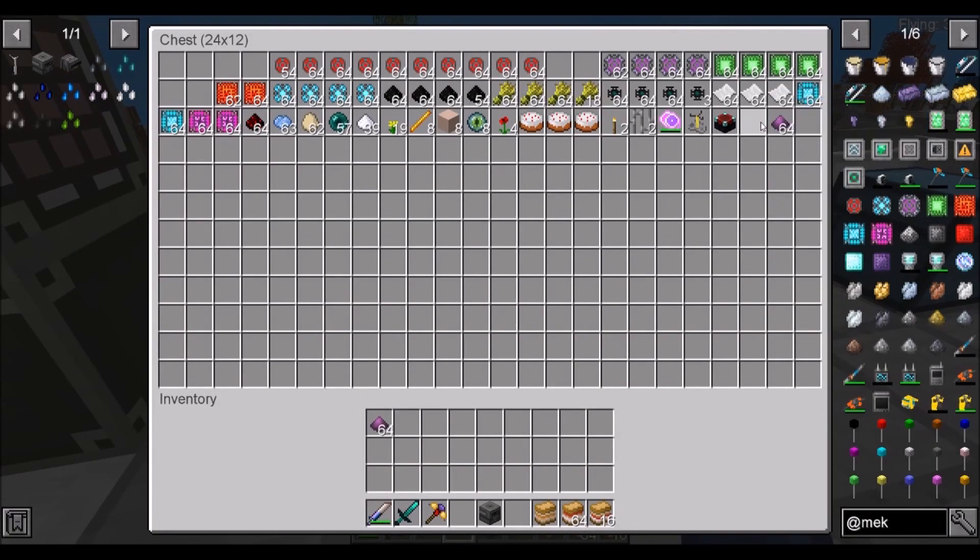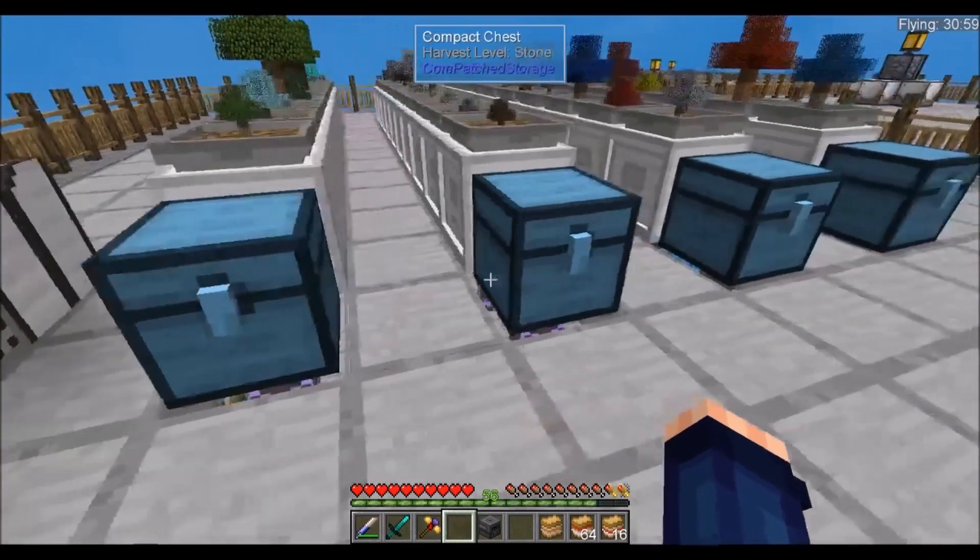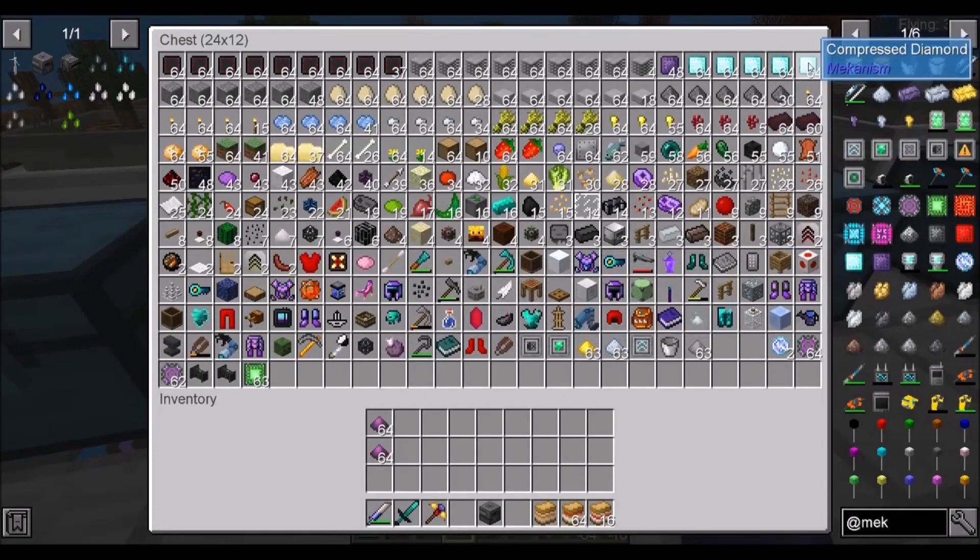Let's take a look in our chest — we got some pulverized obsidian and some compressed diamond. I know I made too much. I thought this was a ratio of one to one, but it turned out it's one to eight. So we just need eight of these per stack, and that should take care of it for our enriched obsidian.